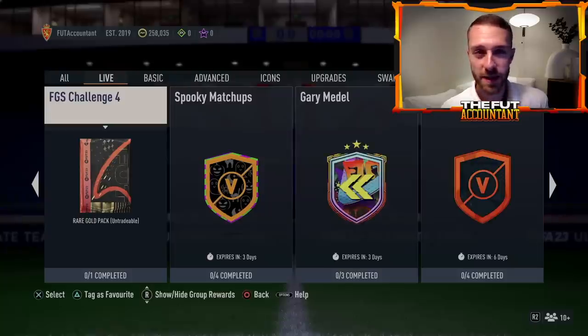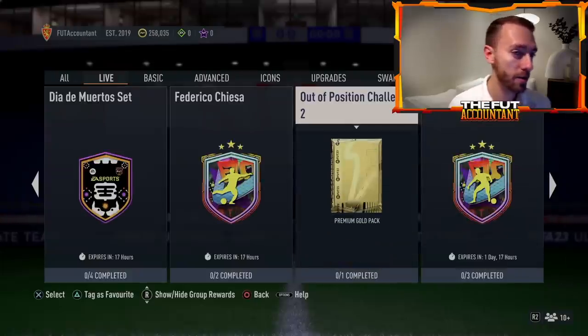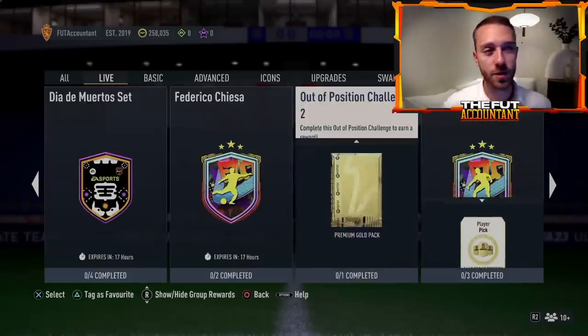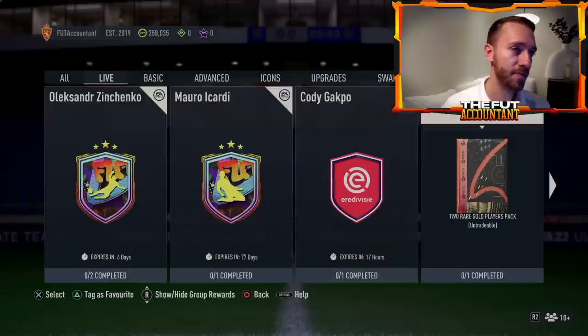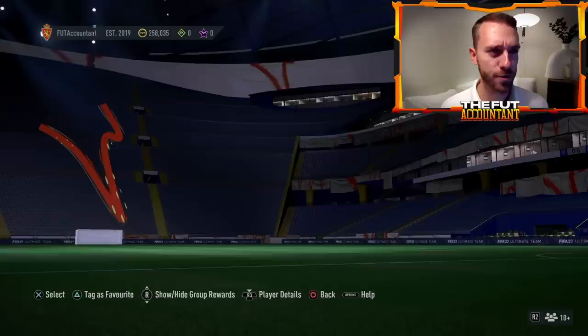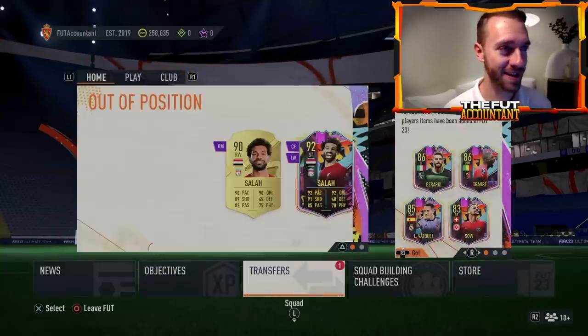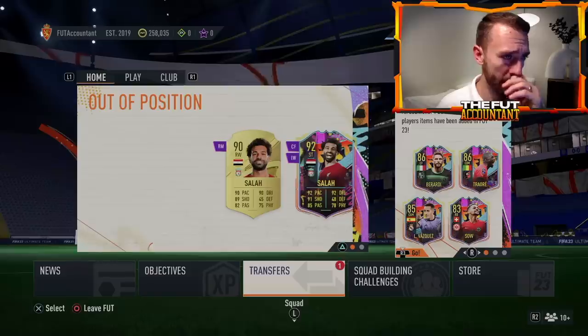When people are bored, they go and do SBCs — maybe Gary Medel, Ross Barkley who's expiring soon, Chiesa before he goes away, Zinchenko, Icardi, or whatever it may be. There's plenty of SBCs still out and when people are bored they find reasons to do SBCs.